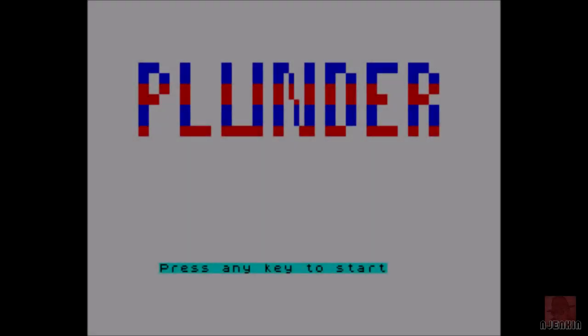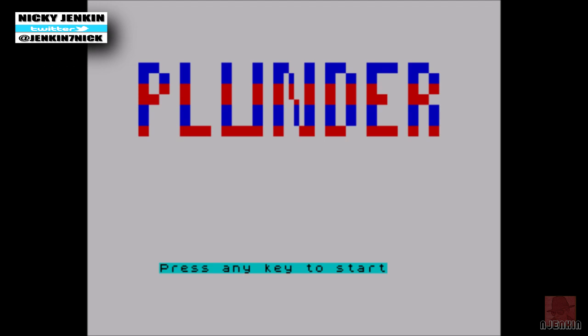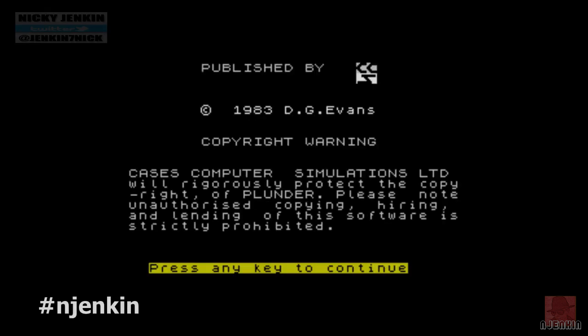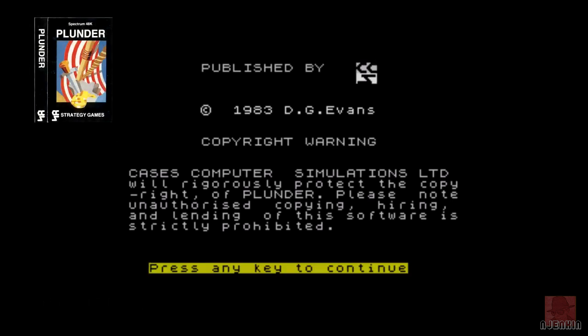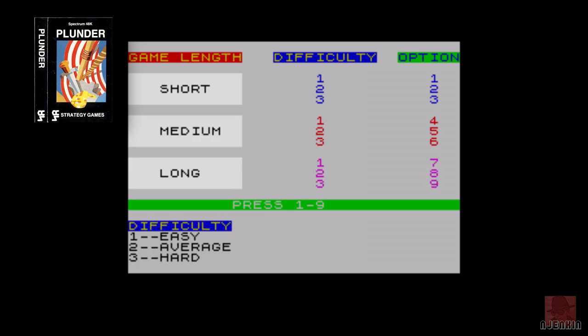Hello everyone, a very warm welcome to you. My name is Nick and it's a bit of a bonus video — a revisited. On the ZX Spectrum I'm going to be looking at Plunger, published by CCS in 1983. It's a game that also came out on the BBC Micro, and the reason we're revisiting is it's a game I did very early in the channel when my sound was particularly rubbish.